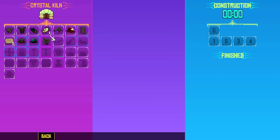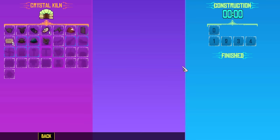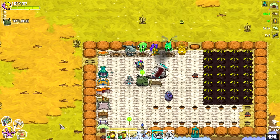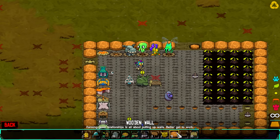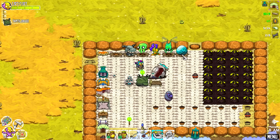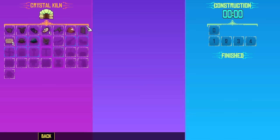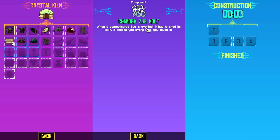Now that we got those, what's next? I like my armor. I'm gonna need that new helmet soon. Now that we got the Zug egg going we just have to place it. I'll take some of these away — they could be decorations for later. I'll put the Zug egg incubator right there. Five minutes left on that. We're gonna need some more Zug parts. We just don't have this stuff right here — the charged Zug mold. It's overfed, has a chance to shed its skin, and shocks you every time you touch it.